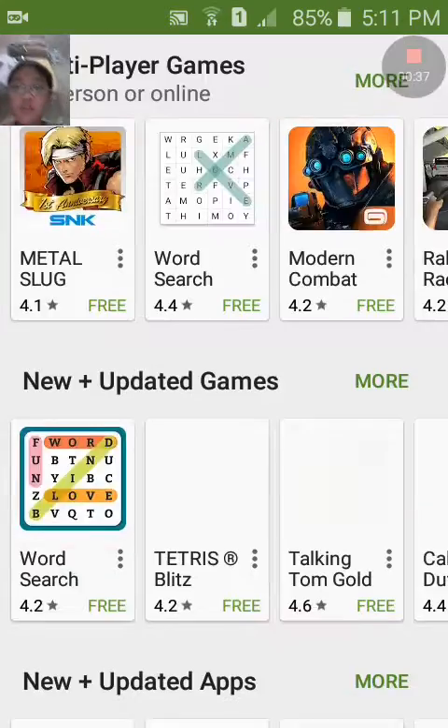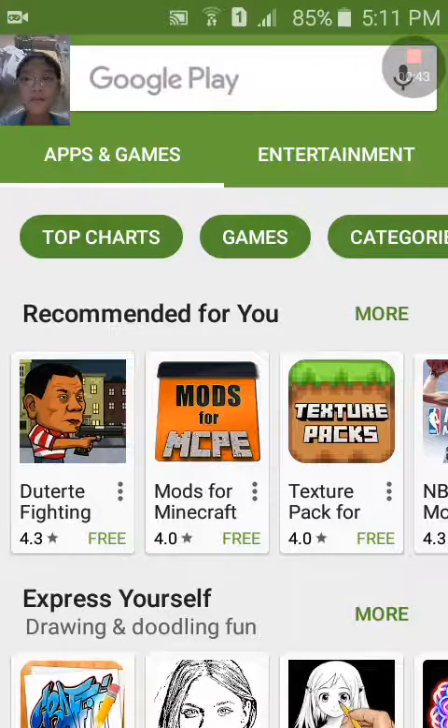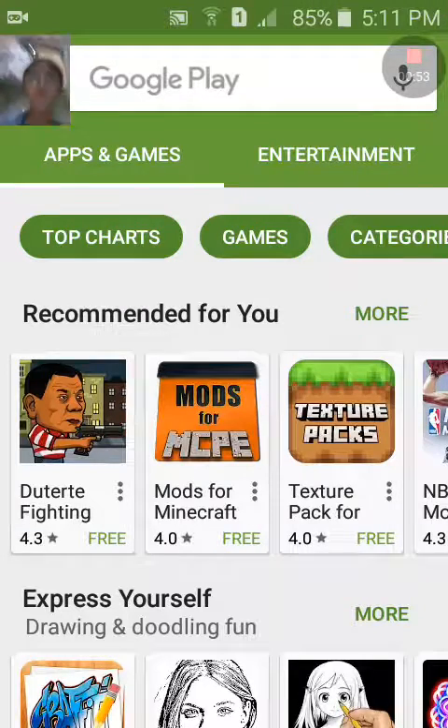Now let's go to the game. You're in the latest version right now. You'll see App, Game, and Entertainment, and you'll see Top Charts, Games, and Categories. Go to Apps and Games because you're looking for apps and games, then go to Top Charts and you'll see Games and Categories.